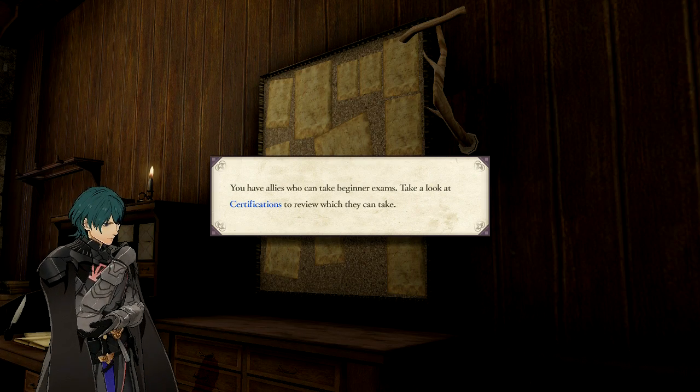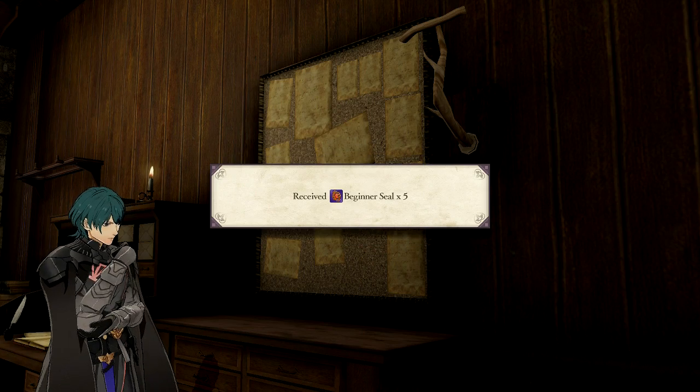You have allies who can take beginner exams. Take a look at certifications to review which they can take. Five beginner seals.